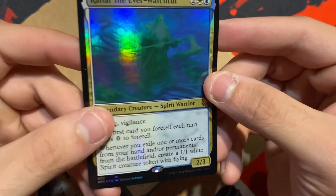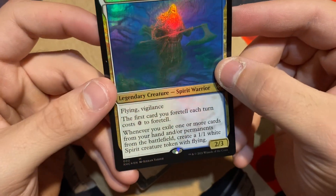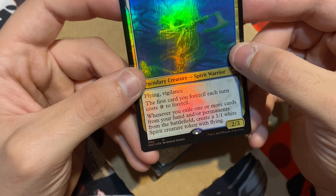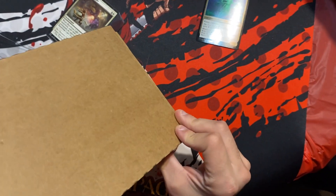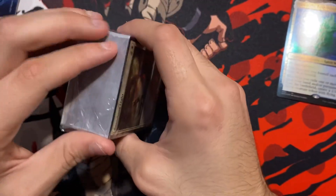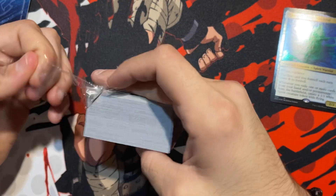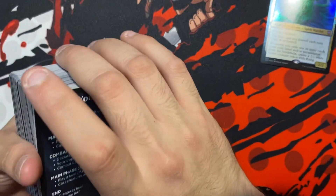Here's the card itself — Ragnar. Flying, Vigilance. The first card you foretell each turn costs zero to foretell. Whenever you exile one or more cards from your hand and/or permanent cards from the battlefield, create a 1/1 white spirit creature token with flying. Nice. And the first card we see is Vanishing Light. I like that card — it's a good card. I prefer to fully exile, but not too bad. Playing an enchantment deck, this is a rather weird one for me because I don't normally play blue-white.